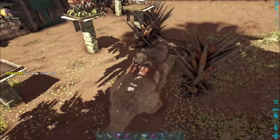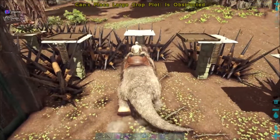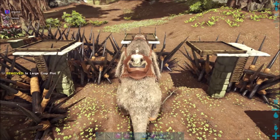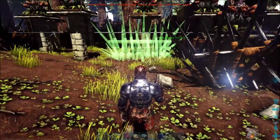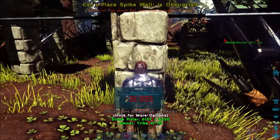Right here we're just putting back these large crop plots so we can regrow our plants. It's a bit of a grind, especially the crop plots. And I like to reinforce my plants with these spike walls, just to make it a little bit more difficult for anybody who's trying to raid.